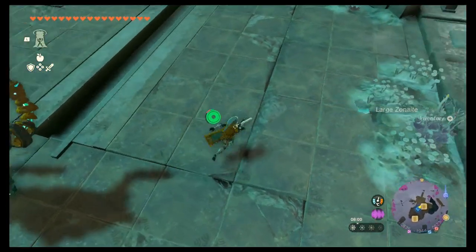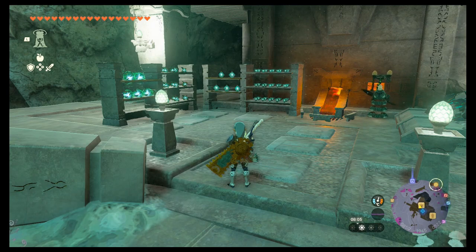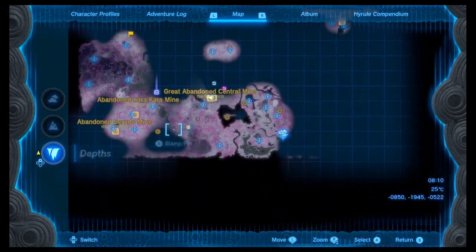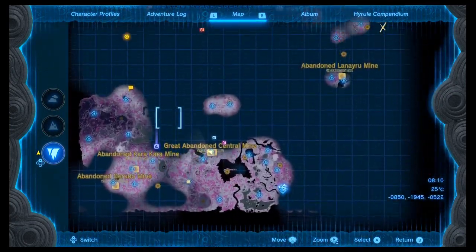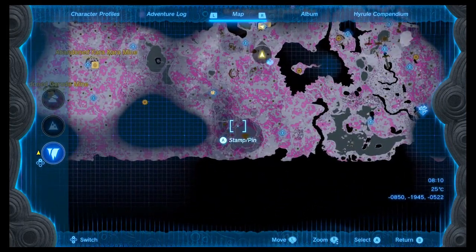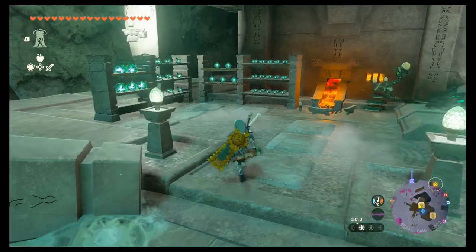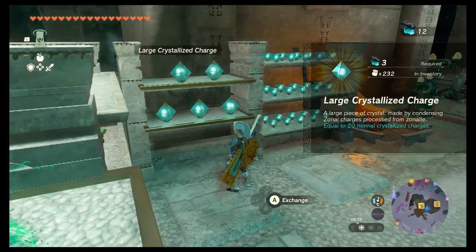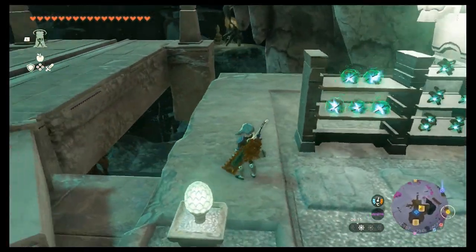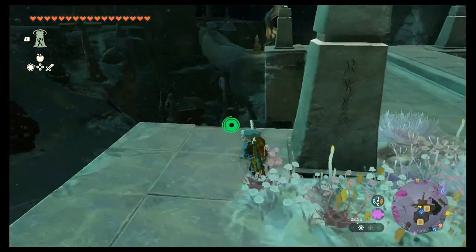Now that I have all of these I can run over to this store and purchase more crystallized charges. I'll have all the charges I need to quickly upgrade my battery. There are four forge constructs in this area, meaning I could get four battery cells every couple of minutes. All I have to do is wait around — sleep at a stable or do whatever I need to pass time. I believe a Blood Moon at the latest will restock them, but sleeping at a stable should refresh vendor stock too.